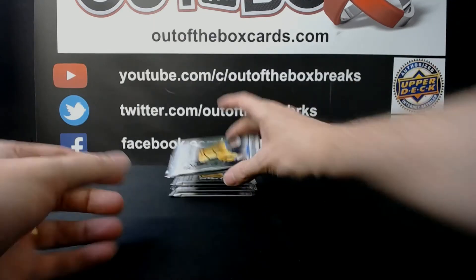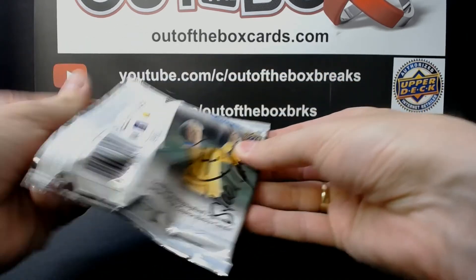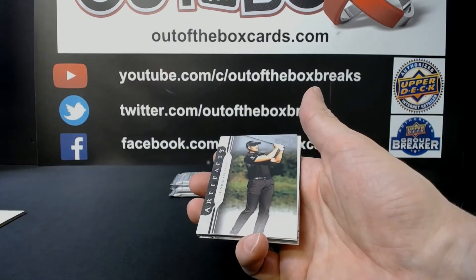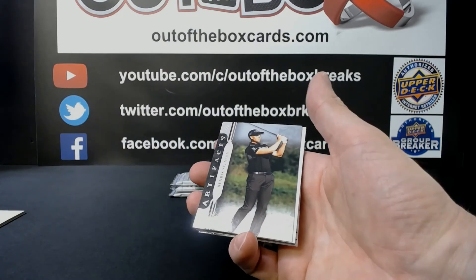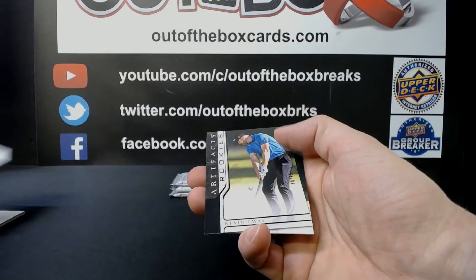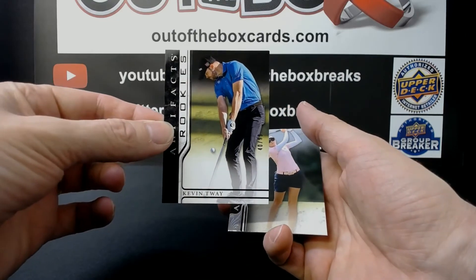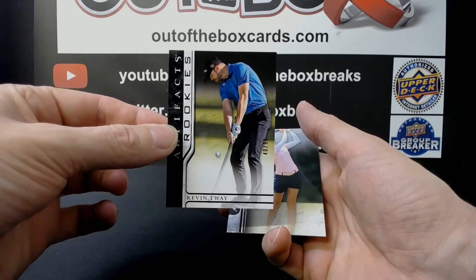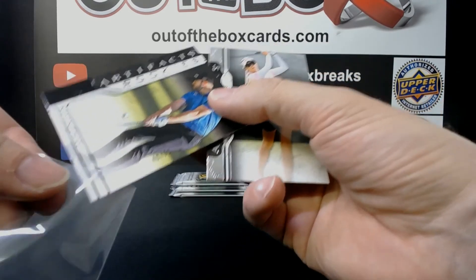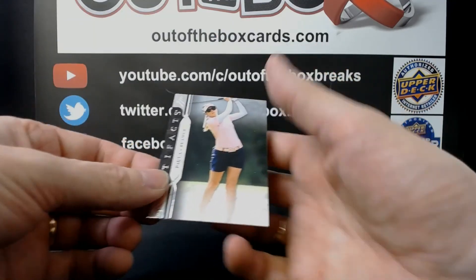Next up is another pack for Steel City, number four. We have Blair O'Neal, Henrik Stenson, and a black rookie Kevin Tway numbered 40 out of 99, and Paula Creamer.